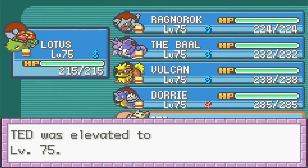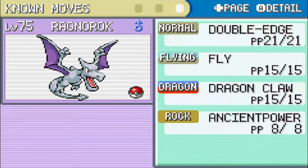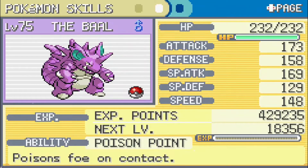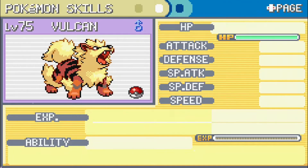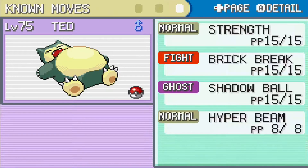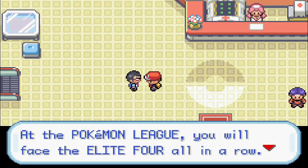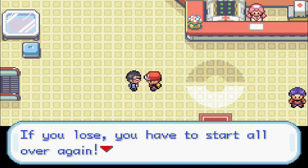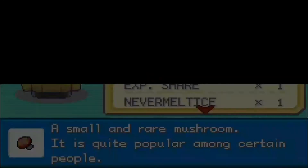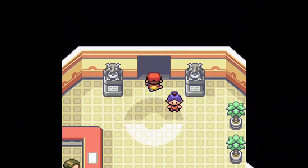You should be okay as long as you're stocked up on plenty of items and have decent type coverage. Ted has so much health — he's going to be our real tank for this. Here are everyone's stats and movesets: Ragnarok, Boom Boom, the Bow, Vulcan, Dory, Ted. Nothing else to do but step forward. The NPC says: 'Champ in the making, at the Pokemon League you will face the Elite Four all in a row — if you lose you have to start all over again.' We're all stocked up, let's take on the Elite Four.